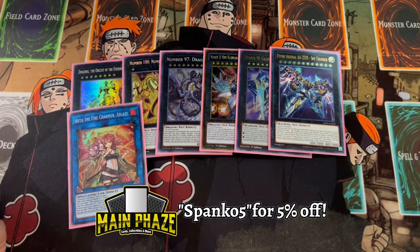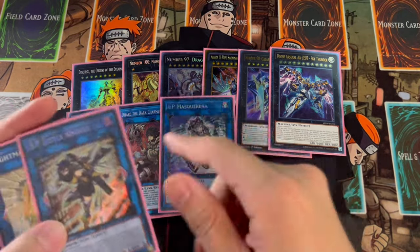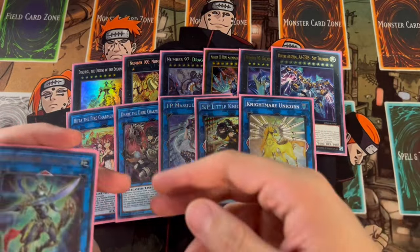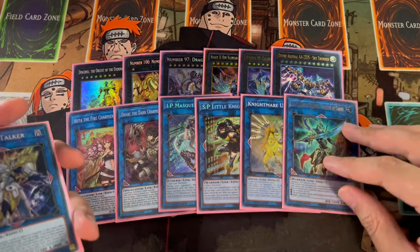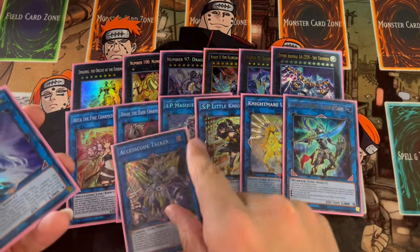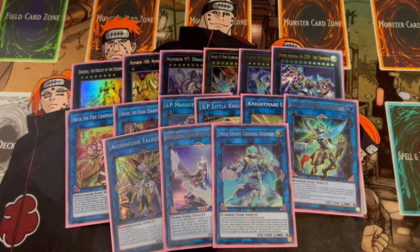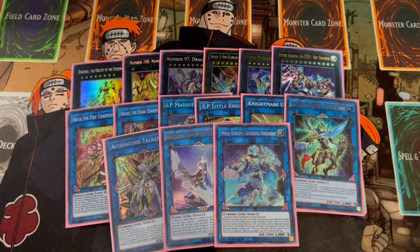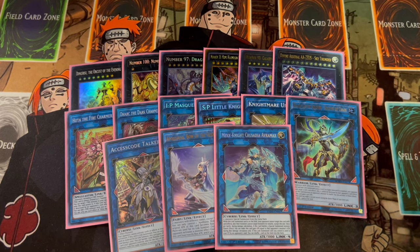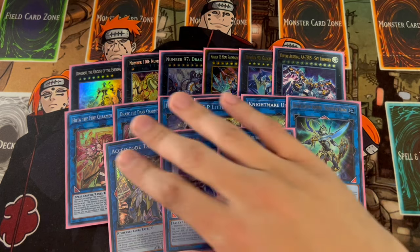For Link monsters, we're playing Hida — if you take one of your opponent's fire monsters, you can make Hida and take another one from their graveyard, which is really powerful. We're playing Dark, IP Masquerina, SP Little Knight, and Unicorn — generic Link monsters. If your opponent ends on two Link monsters, you go Mind Control, take one, Mind Control, take the other, and use them for a big body. These are just utility generic cards you can always make once you take your opponent's monsters, and if you're not using them for links, you can always use them for Gizmec to pop cards your opponent controls.